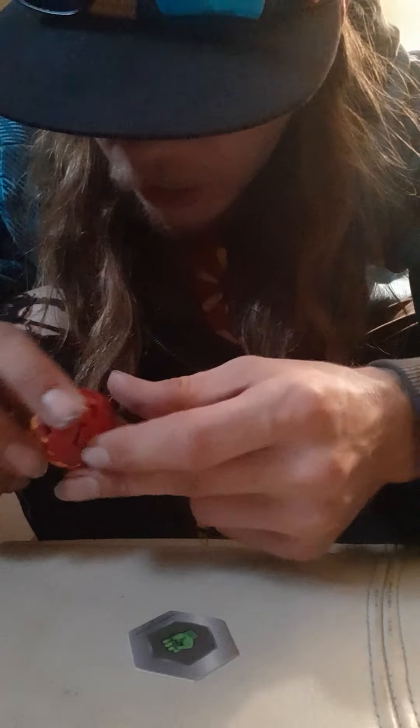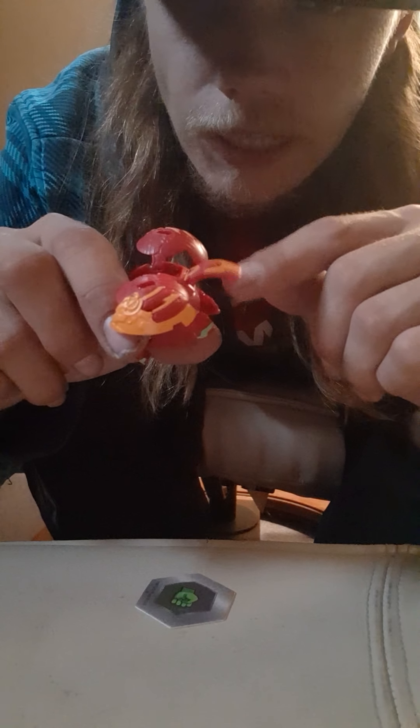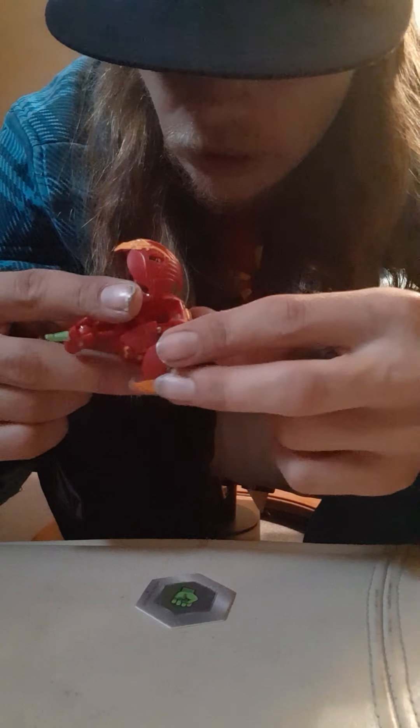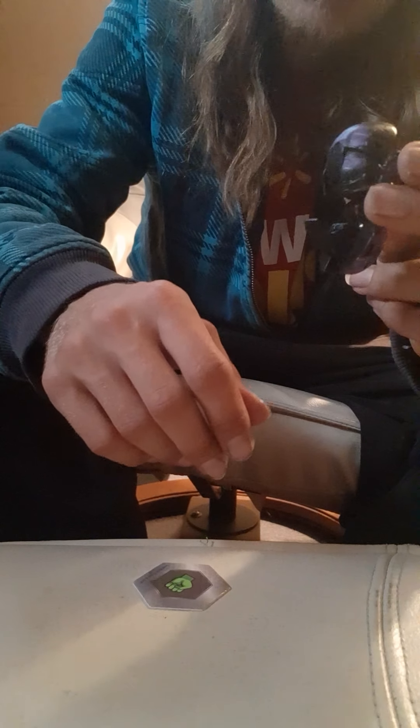Starting with Pyrus Core Pegatrix — the spring in the tail is really weak, which is a little disappointing, but I already have it anyway. It actually looks pretty cool in Pyrus, believe it or not. Now the Darkest Mantanoid core — he is 200 B and he looks pretty cool in Darkest. I don't think I have a Darkest Core Mantanoid until now, so this might be my first one.